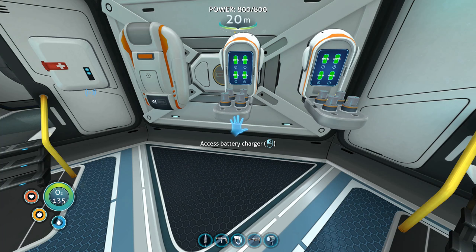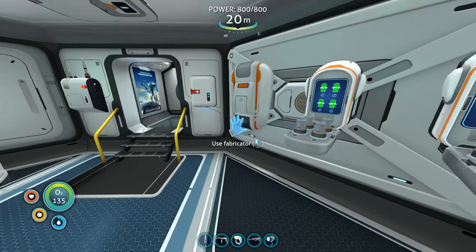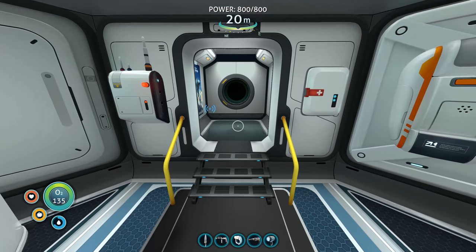Hello and welcome back to Subnautica. In the last two episodes we went out and explored the Aurora and found the drive cord being damaged. We managed to repair some of the hull breaches, which the computer says should resolve the radiation leaks. Give it a couple of days and we should be able to start wearing better diving kit once we find it scattered around in various blueprints.